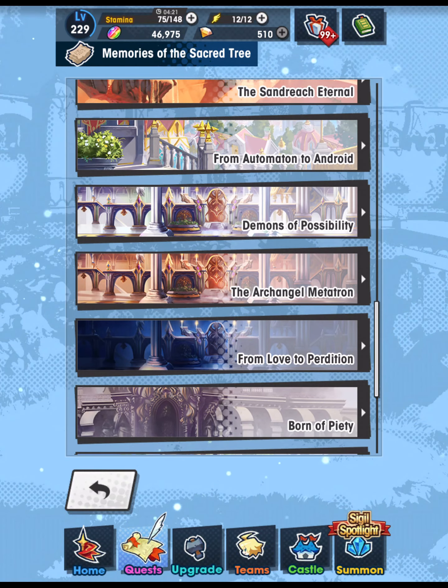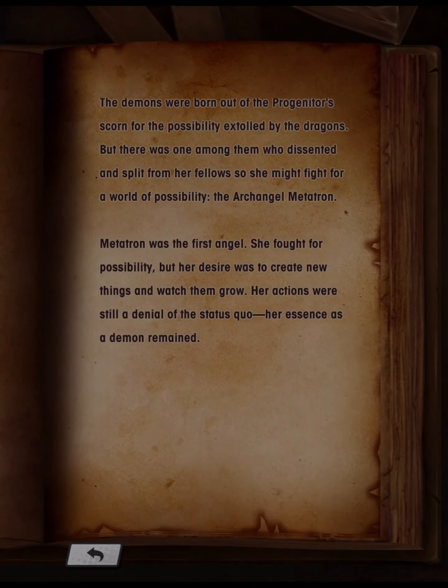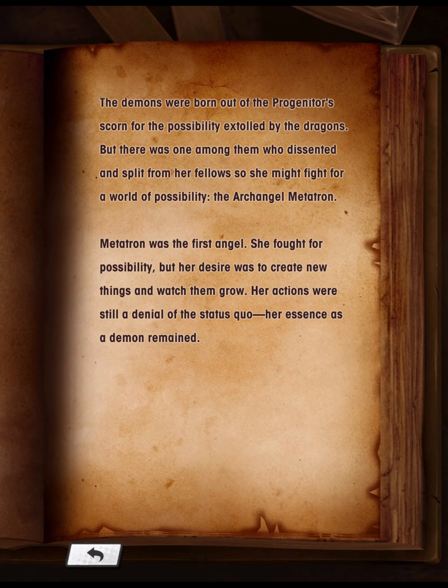The Archangel Metatron: The demons were born out of the progenitor's scorn for the possibility extolled by the dragons, but there was one among them who dissented and split from her fellows so she might fight for a world of possibility — the Archangel Metatron. Metatron was the first angel. She fought for possibility, but her desire was to create new things and watch them grow. Her actions were still a denial of the status quo, and her essence as a demon remained.